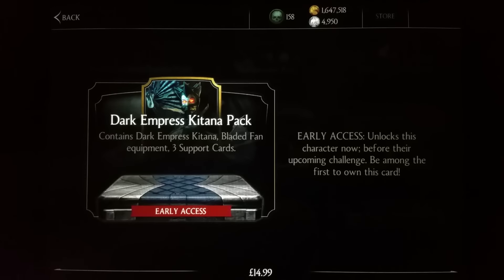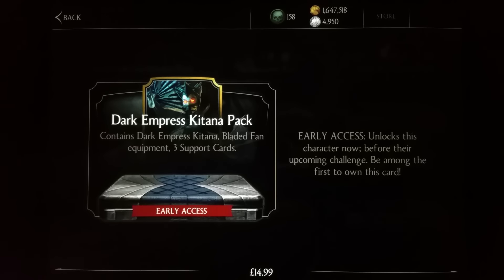So for around 15 pounds you can get Dark Empress Kitana before the challenge actually starts. Like, comment, share, subscribe — let me know if you are going to obtain Dark Empress Kitana and what you think of her. I've used her on the actual PlayStation version.